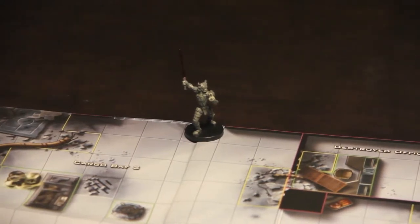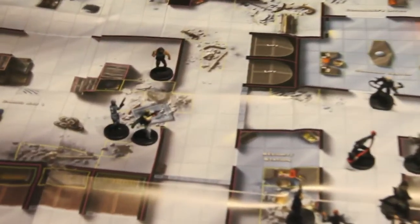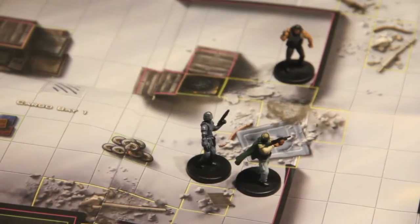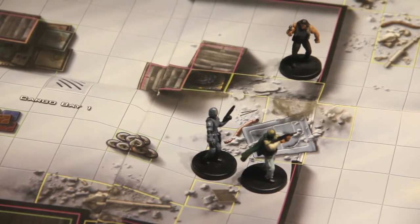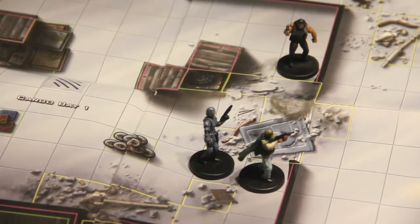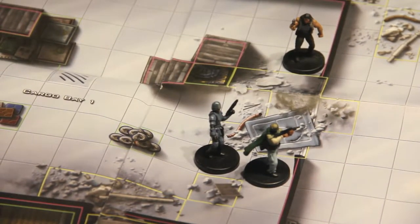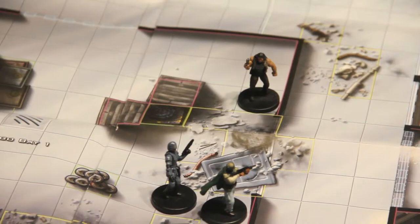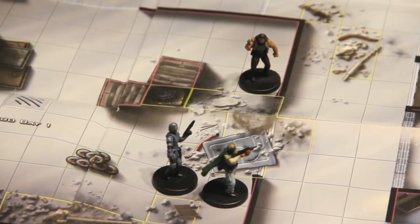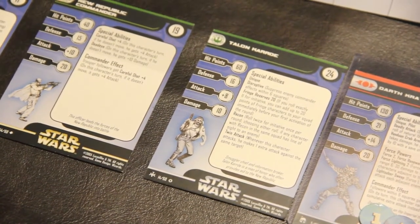I came up with this unique scenario where this base - as you see on the map - the outer part has been crushed and the inner part has been infiltrated. It's a New Republic base. We have a commander up front with the green cape, a Galactic Alliance trooper who's from the era when they banded together to fight the Yuuzhan Vong, and then a mercenary named Talon Karrde. He's identified with the New Republic.